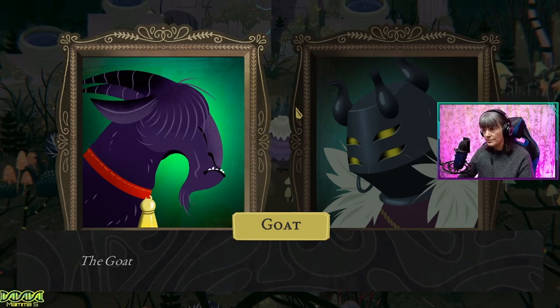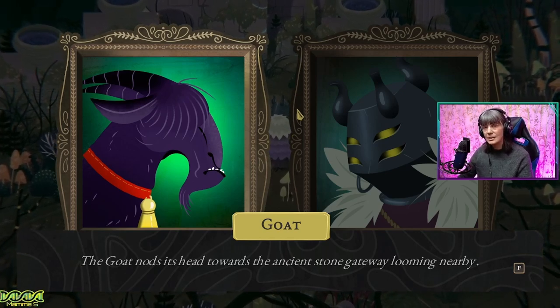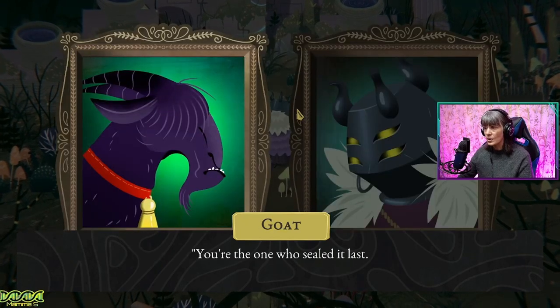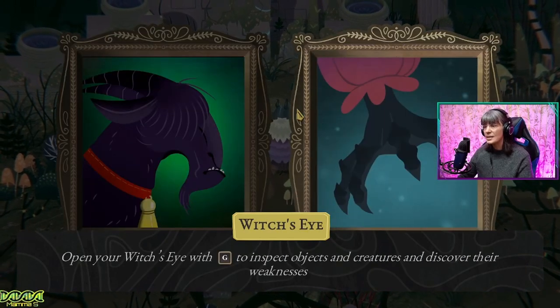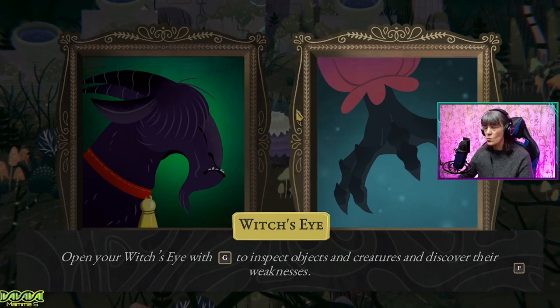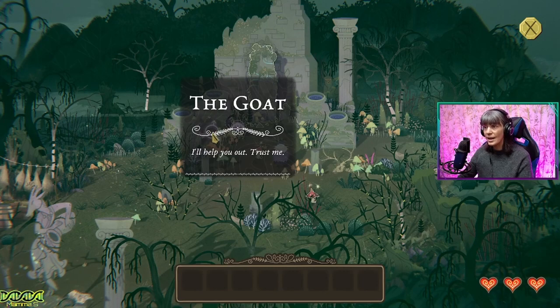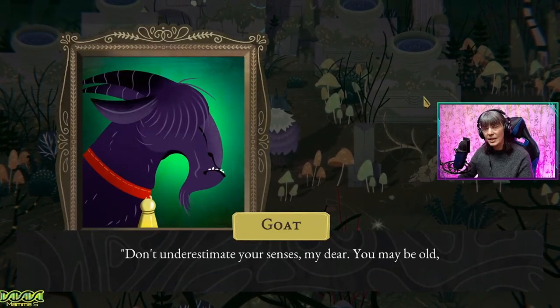Down where? The goat nods its head towards the ancient stone gateway looming nearby. This is like a story. If you really don't remember, we should go over the contract details again. And just how am I supposed to get through that solid rock? You're the one who sealed it last. Take a closer look and I'm sure it will come back to you. Open your witch's eye to inspect objects and creatures and discover their weaknesses. A stone pillar — an unusually large standing stone wrapped with enchanted engravings. Its weakness is the unveiling powder. Recipe learnt! So you uncover stuff and it unlocks a recipe for you.